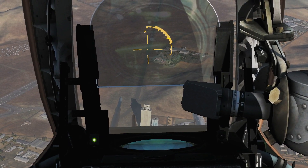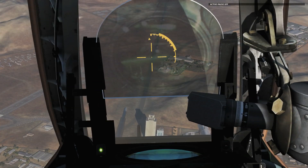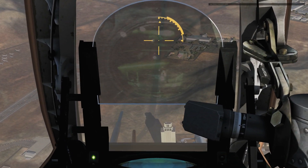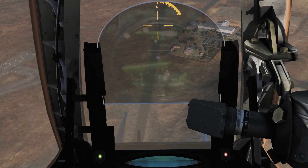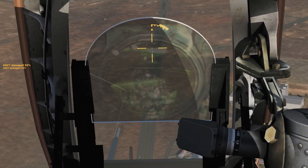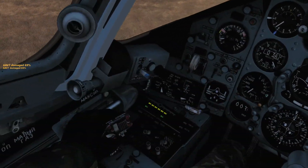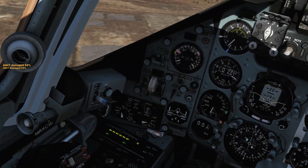I'm going to press and hold the weapon fire button to ripple the rockets until they are depleted. Careful not to overspeed — in range and fire. 64 rockets — no escaping that! The system has automatically changed to our next weapon because the outer pylons are now depleted. We've now got the S-8.